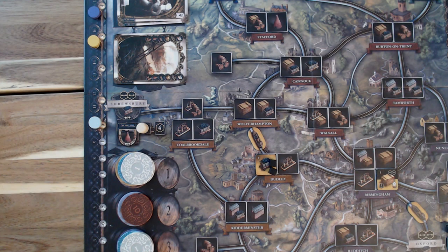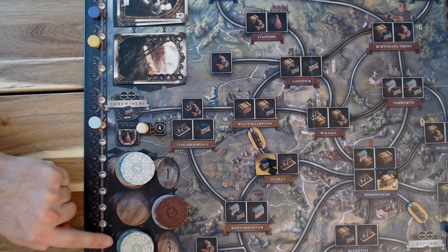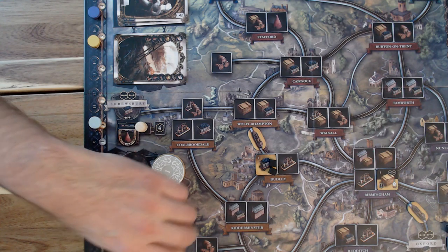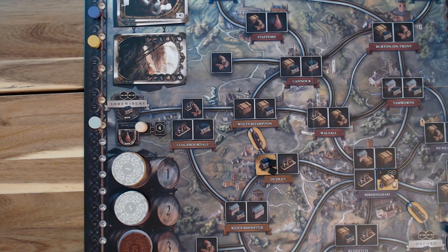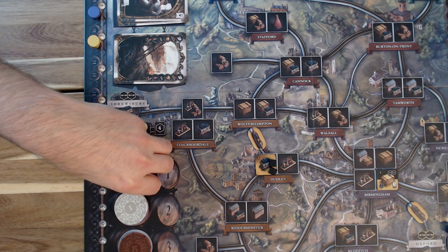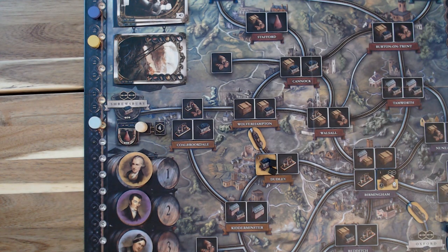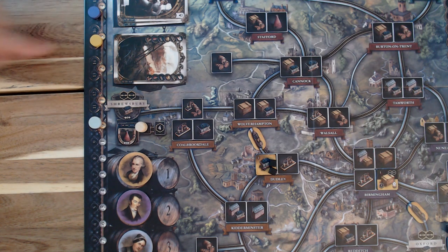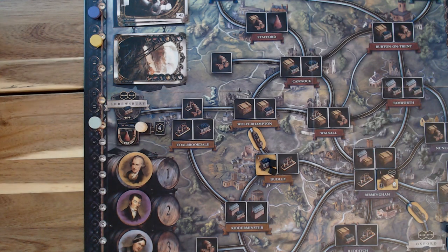At the end of a round, determine the first player by counting how much money each player has spent — the player who spent the most money becomes last. For example, if player two spent the most, they go last. If player one and three both spent seven pounds, they stay in their same relative positions. Additionally, pay income in accordance to where players are on the track — teal is at zero, yellow gets three, purple gets four.